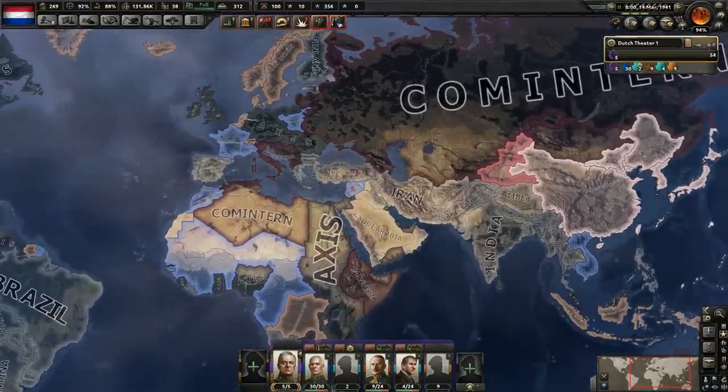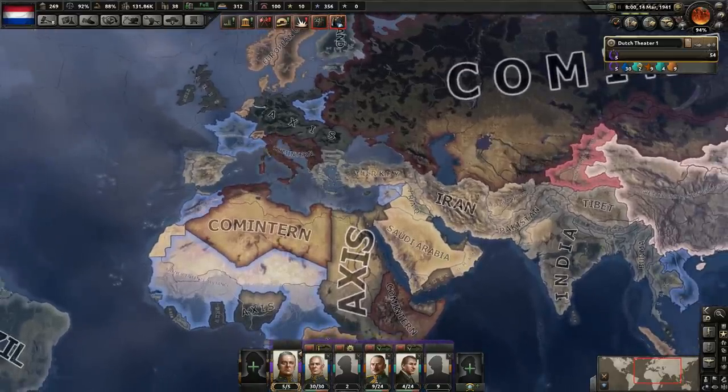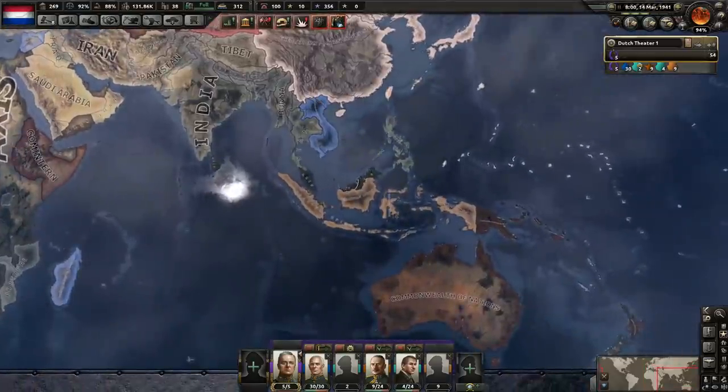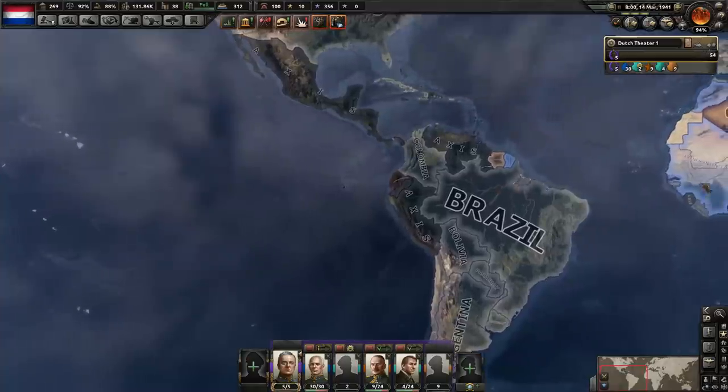It looks like Italy might be winning in North Africa, surprisingly — they seem to be progressing there against the French. The French are obviously having issues trying to man all their borders. I'm assuming they probably pulled troops out of North Africa to make sure they have the German border and the Italian border properly manned, and maybe they shouldn't have done that because the Italians are losing territory there.